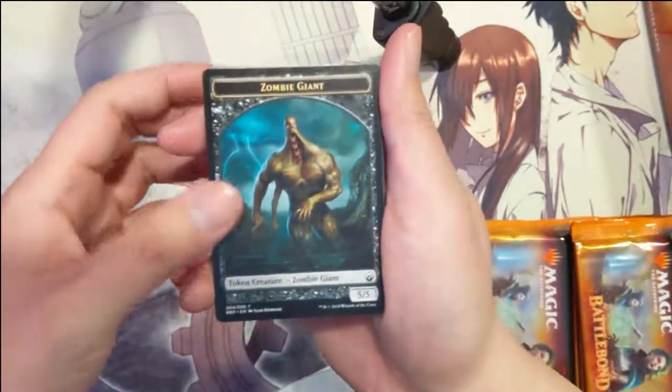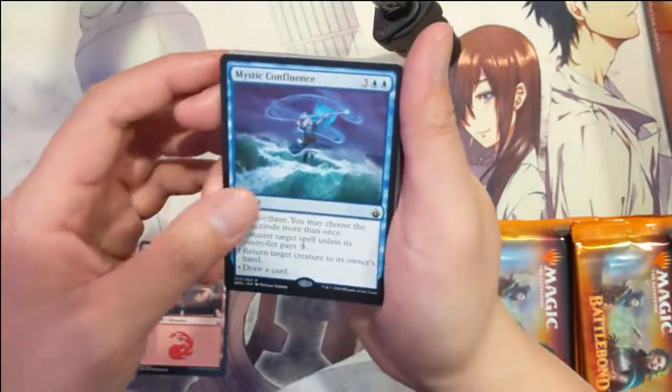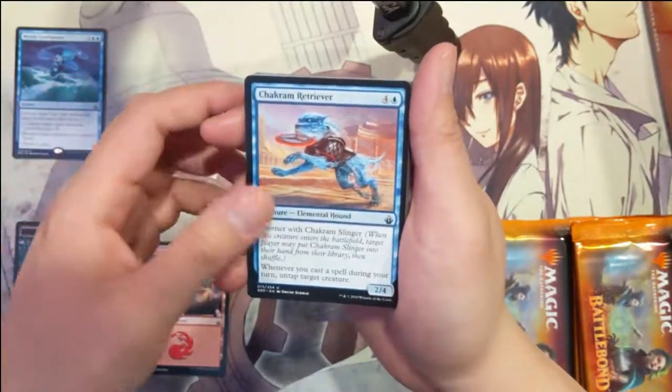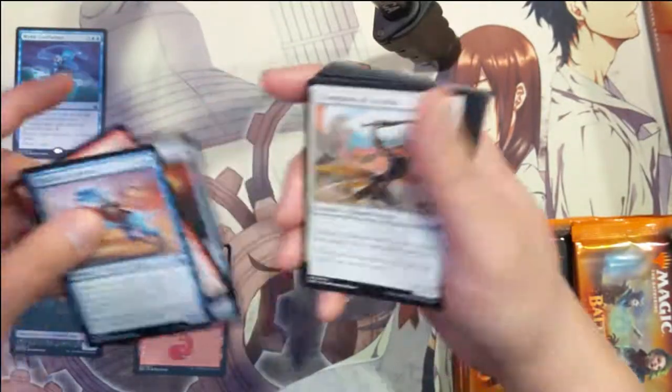This could be a very strong finish, but we'll kind of see how it goes. We've got Mystic Confluence, Chakram's Receiver, Chakram's Slinger, and then Gold for Sentinel.